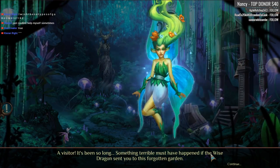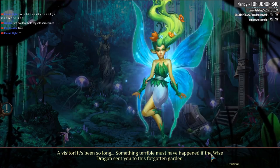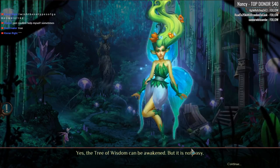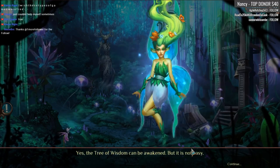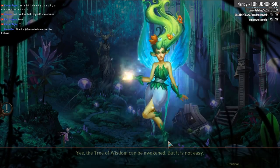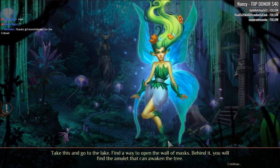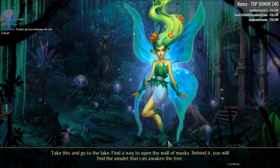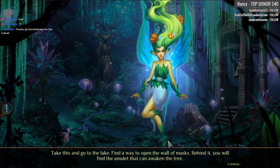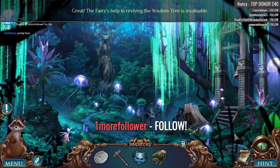Something terrible must have happened if the wise dragon sent you to this forgotten garden. The tree of wisdom can be awakened, but it is not easy. Take this and go to the lake. Find a way to open the wall of masks. Behind it, you will find the amulet that can awaken the tree. One more follower — why do I have a sneaky suspicion that is Brandon DeCook? Thank you so much for one more follower.